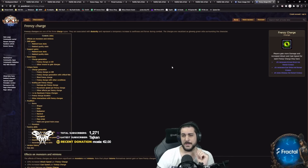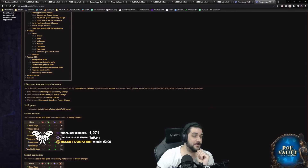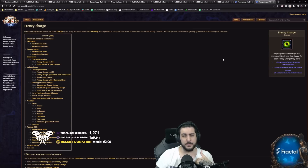Frenzy charges are even crazier. Players get 4% attack and cast speed and 4% more damage. In the past, minions got 15% cast and attack speed and also 5% movement speed per charge. These bonuses will no longer apply to minions, so charge monkeys will not only be less valuable in terms of benefits but also squishier due to the level nerfs they've been receiving.